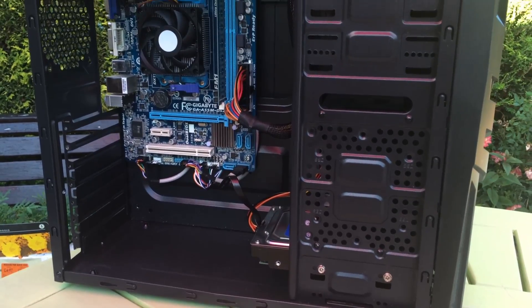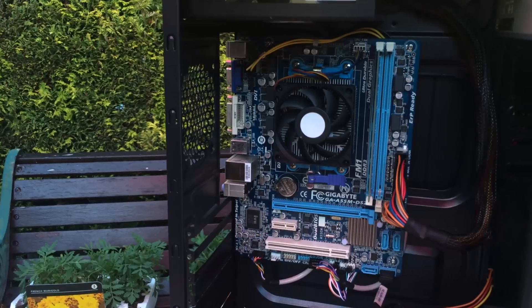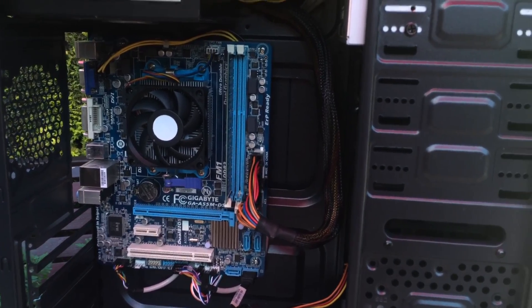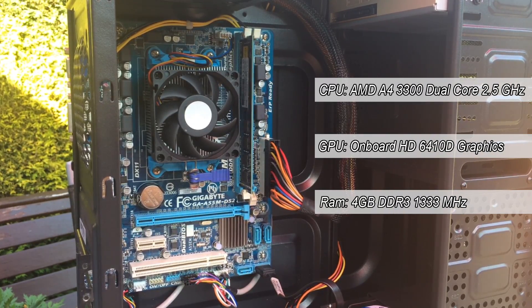However, being a budget channel — it's always been this way — back in 2012 when I got into PC gaming I had no money and had to work with a tiny bit of savings on the side, and I built this. This is an AMD A4 3300 based PC. The A4 3300 is an AMD APU that features on-board 6410D graphics, which to be very honest are pretty terrible.